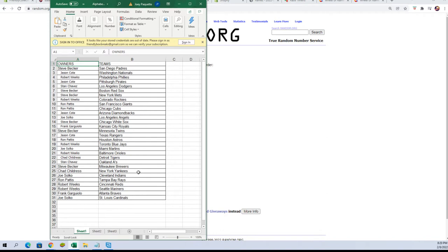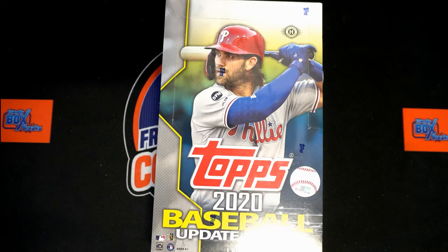Chad C — Yankees. Joe S — Indians. Ron P — Rays. Robert W — Reds and Mariners. Frank G — Braves. Joe S — Cardinals. Any trades? Now is the time. I'm gonna switch over to our box and add our team and owner name list to that screen.